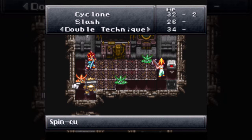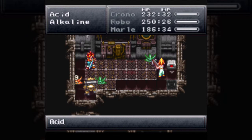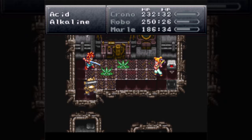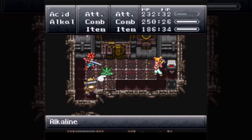Alkalines are the next enemy — the green ones. 9 HP, 250 defense, 90 magic defense, 45 EXP, 1 tech point, and 40 gil. They're weak to lightning attacks, so Chrono's Slash would be a good idea. But I'm really conservative about early game MP, so I prefer to use physical attacks.